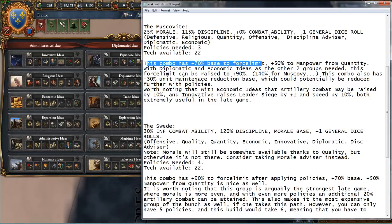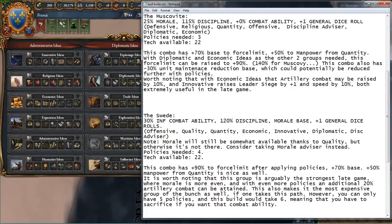This build has a 70% force limit bonus, with 50% base manpower from quantity. With diplomatic and economic ideas as the other two groups, you can raise this force limit up to 90% — which, as a side note, is a 140% bonus force limit for Muscovy. Pretty terrifying. It's also worth noting that this combo has a 30% unit maintenance reduction base, and there are also ways to lower that further — so really, really cheap troops and a really high force limit to work with.